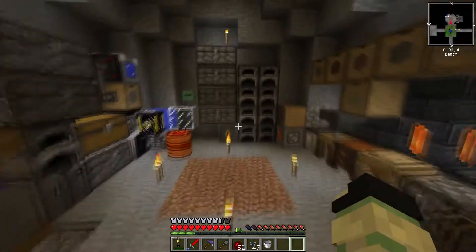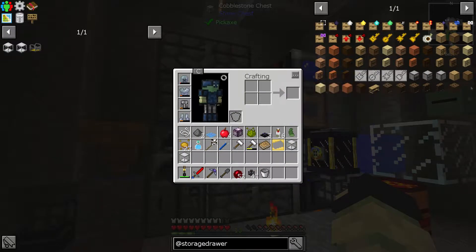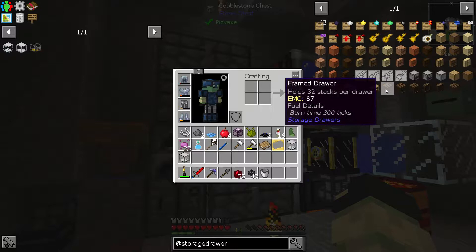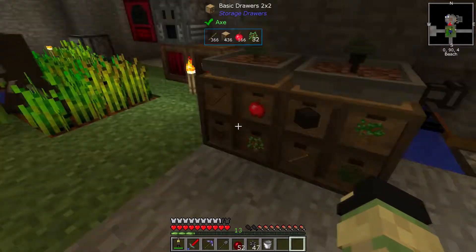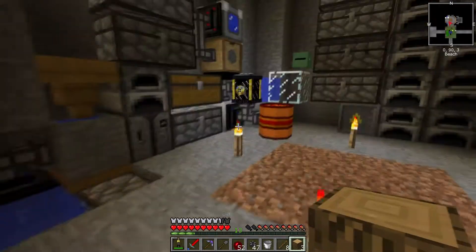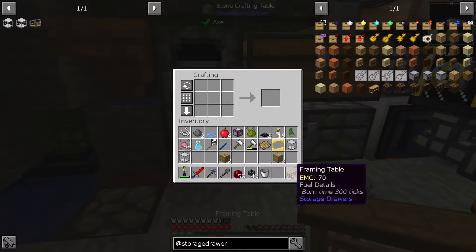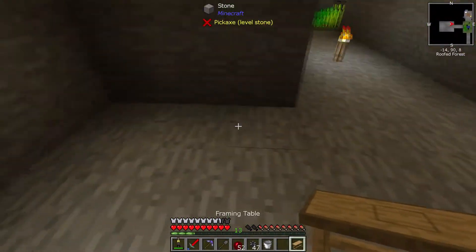We need to make a few storage drawers. These types are called frame drawers and you can make them out of whatever material you want. We need to make some trims - let's make some oak trims. Eight and three should do it. Then you put the trims like this and you get a framing table. Let's put that over where our drawers are going to be.